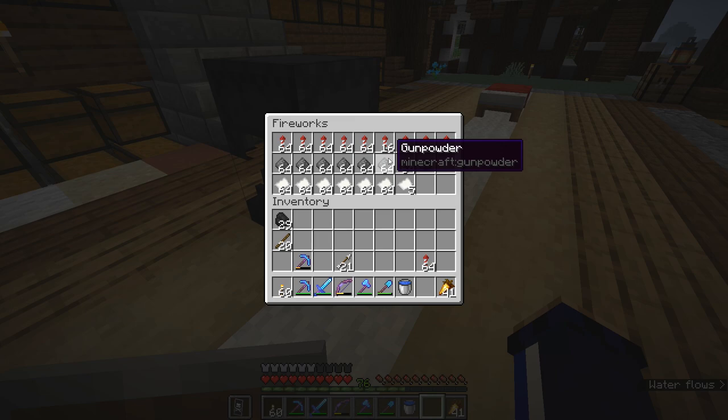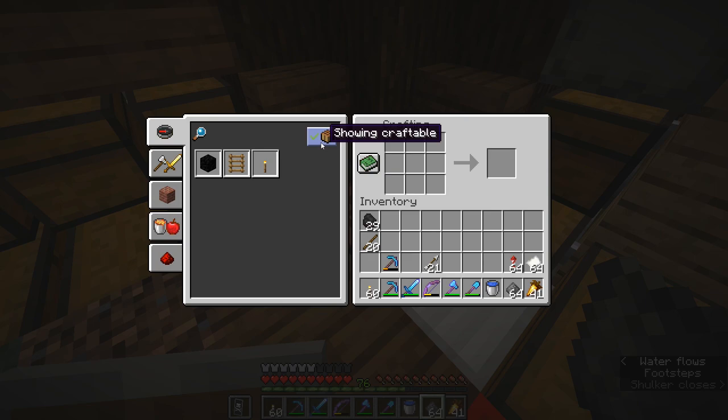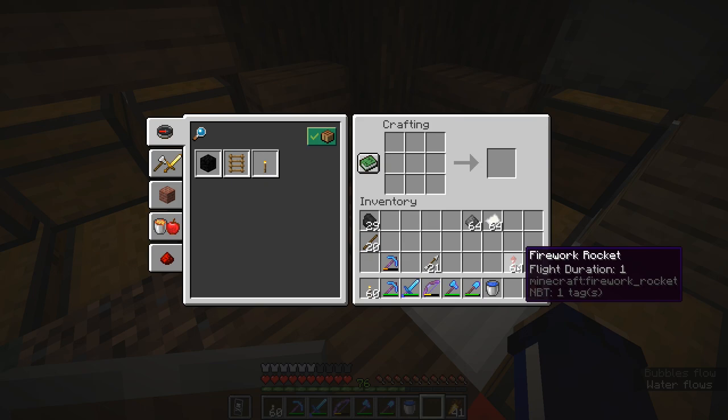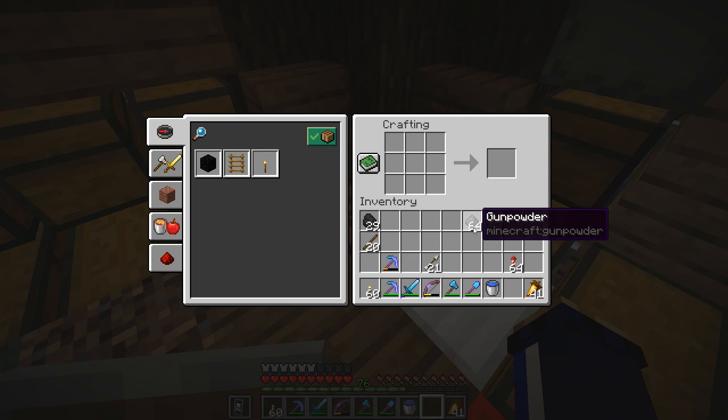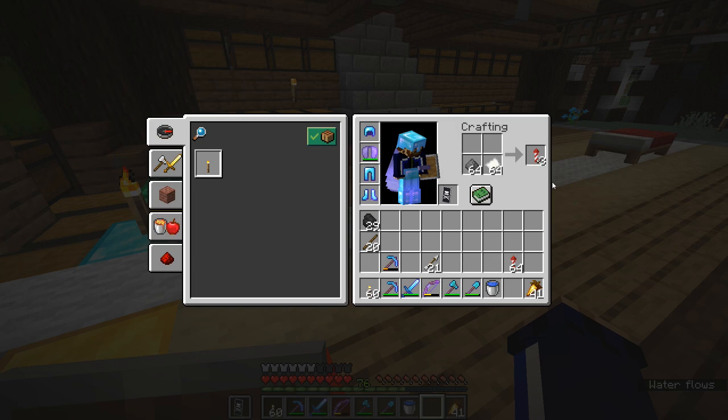If you add things like firework stars into the mix, it can change the composition of the firework and the effects it has when it explodes — adding lovely patterns, colors, and so forth. But if you just want to craft regular fireworks, that recipe does not appear in the recipe book at all. You can see I've got paper and gunpowder, the two ingredients needed to craft flight duration one fireworks, and the recipe doesn't appear in the recipe book at all.